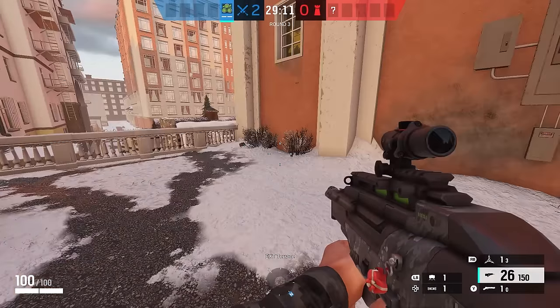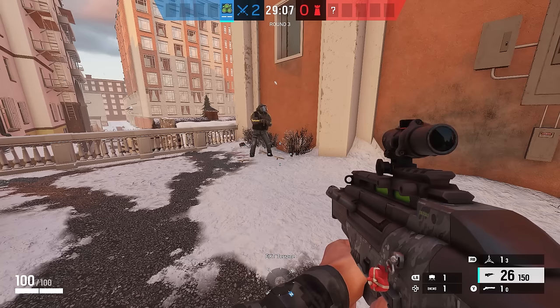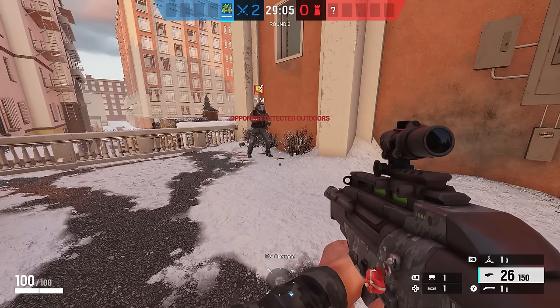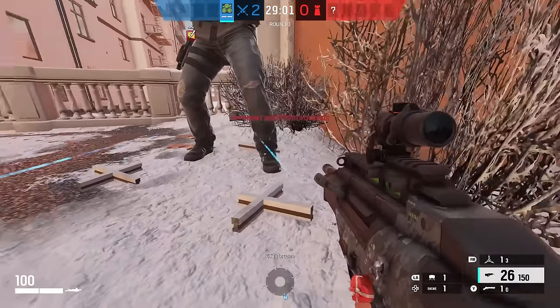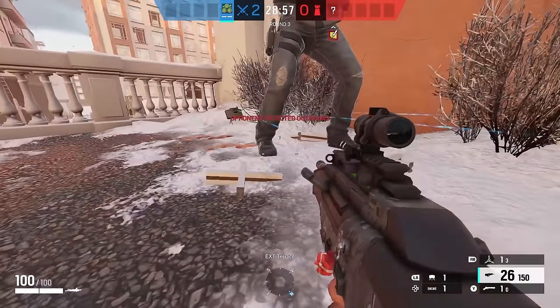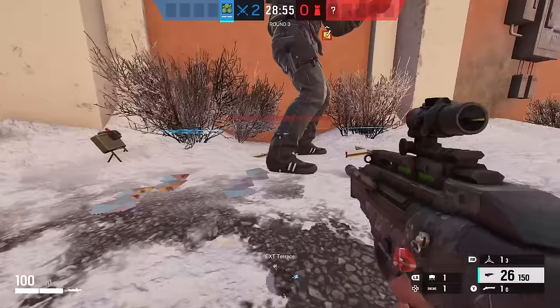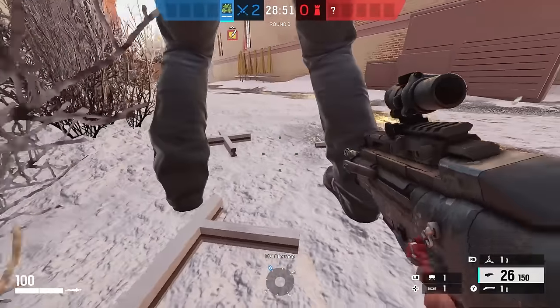Have you ever placed a claymore under a window in Rainbow Six Siege only to watch a defender come out of that window and the claymore not detonate? And then thought to yourself, yet another glitch in Rainbow Six Siege. Or you might be an old timer on this channel and know exactly what's going on and what I'm about to explain to help you place your claymores better so that this does not happen to you.